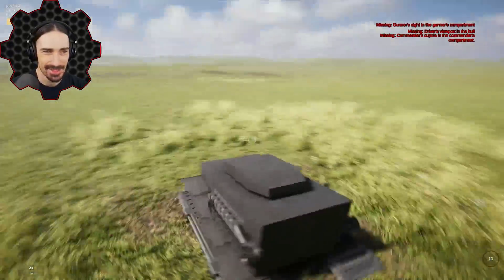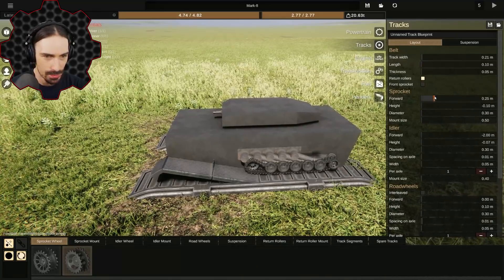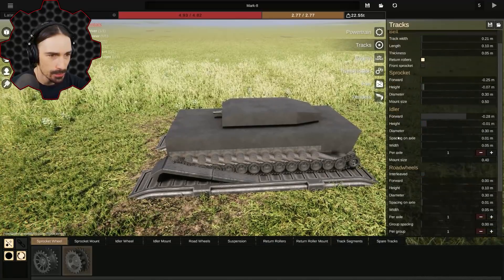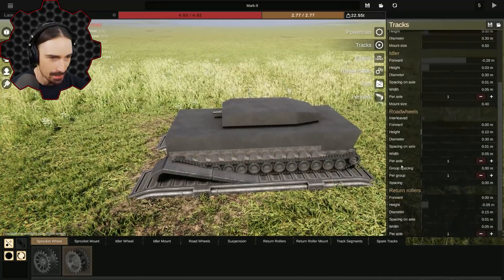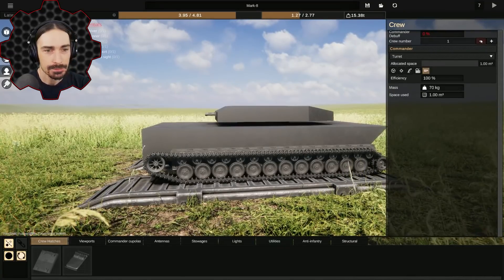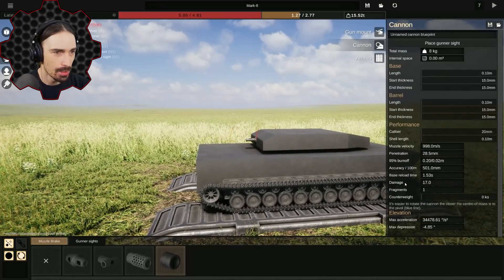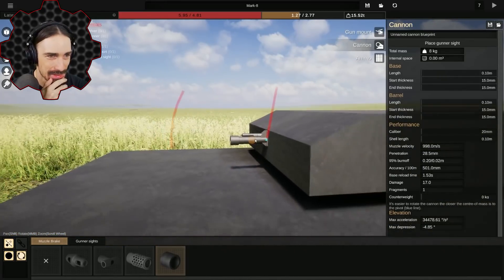What happens if I just spawn this in? Oh my god it lets me spawn — but this does not work at all. Now we need to fix these tracks, they're having some issues. How do I do this? Let's make the tracks just match the size of the tank. I don't know where the issue is right now. Oh — if I lower the crew I lower the amount of space I need, but that probably affects my fire rate a lot.